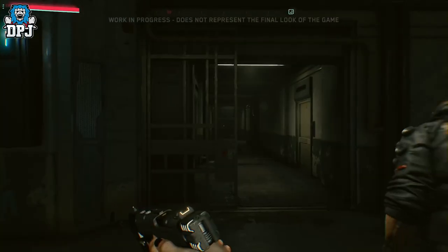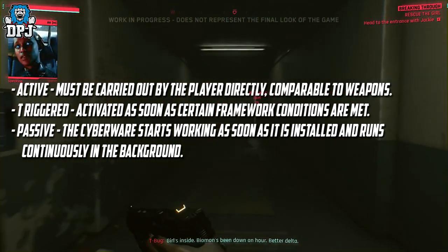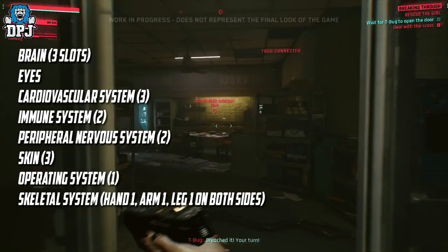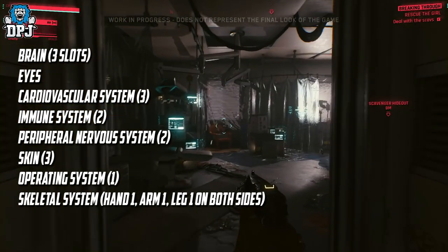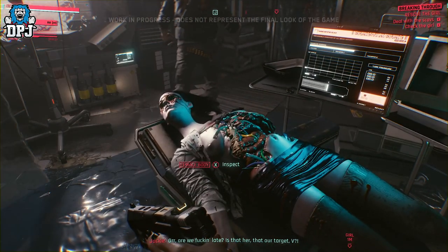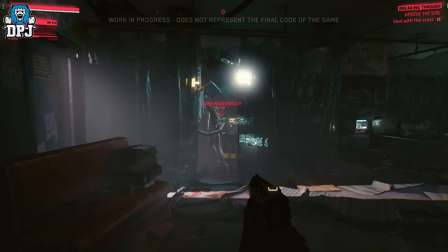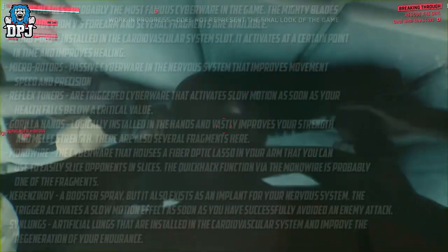There are three categories of cyberware: Active, which must be carried out by the player directly, comparable to weapons; Triggered, which activates as soon as certain conditions are met; and Passive, which starts working as soon as it's installed and runs continuously. Cyberware can be installed in different body slots: the brain takes three slots, eyes, cardiovascular system three, immune system two, peripheral nervous system two, skin three, operating system one, and then the skeletal system, hands, arms and both legs. Like weapons and vehicles, cyberware comes in common, uncommon, rare and legendary quality tiers.